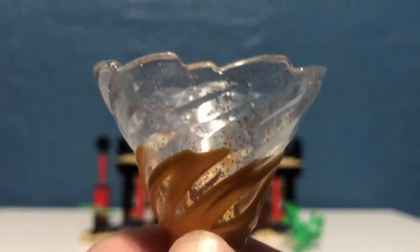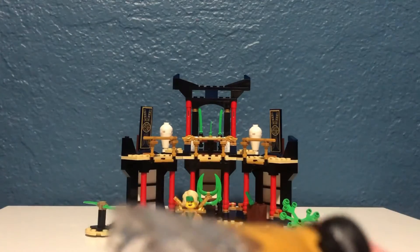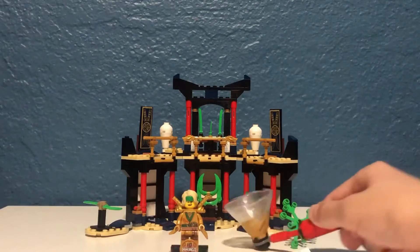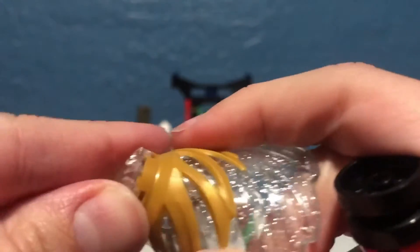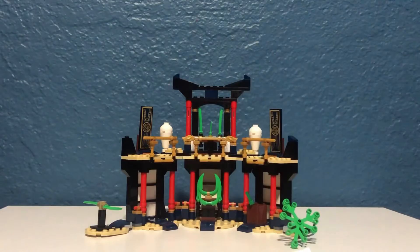The set also comes with this golden Spinjitzu. As you can see it's relatively cool and you can connect it to this thing so you can actually play with it like this. If you want to control it, you can do that, or you can put this top right here and spin it — I'm not going to do that right now because it's going to go all crazy.